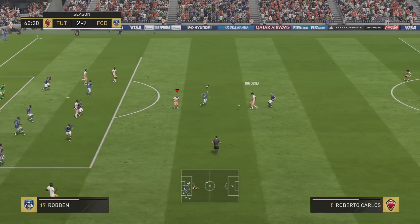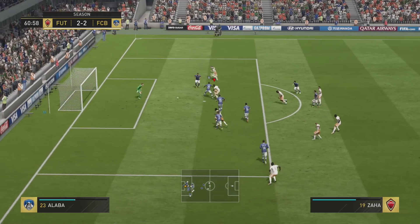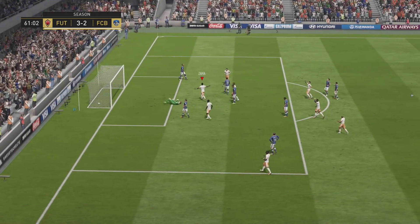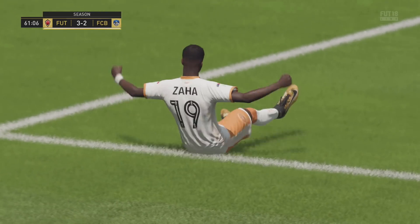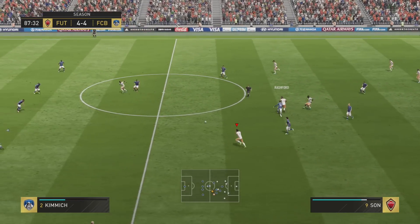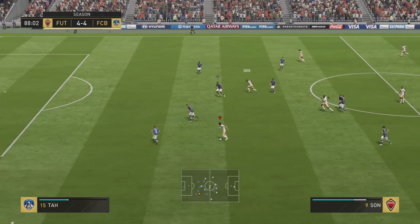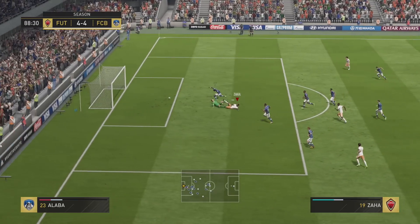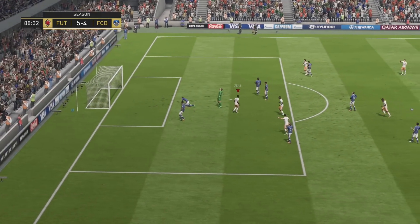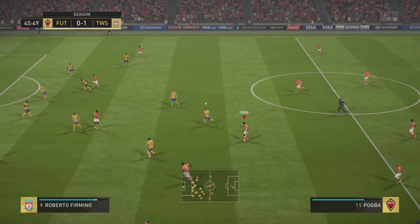His jumping and heading accuracy is a downside — he's only got 55 jumping and 52 heading accuracy, so he's not going to score many headers for you. But if you can get him a clear shot on goal and he wins the header, is it going to be powerful enough? That's for you to determine. Nice build-up play from Son finds Zahar — LB and A passes to get him in behind. Zahar makes that forward run and gets in the right position at the right time with that 94 pace and 92 acceleration to put that into the back of the net.